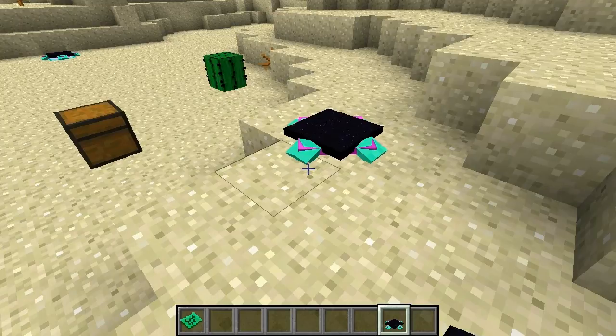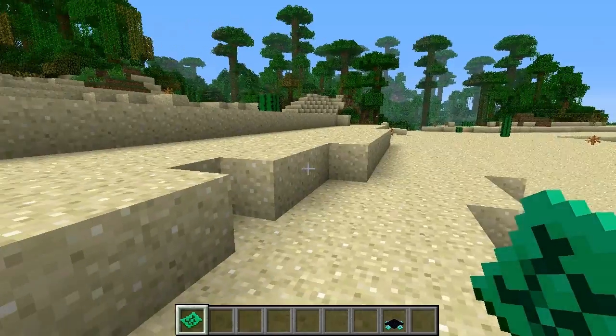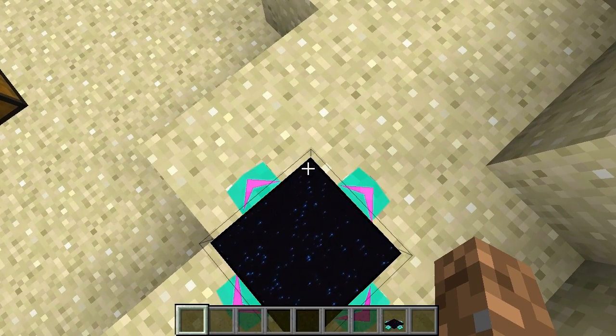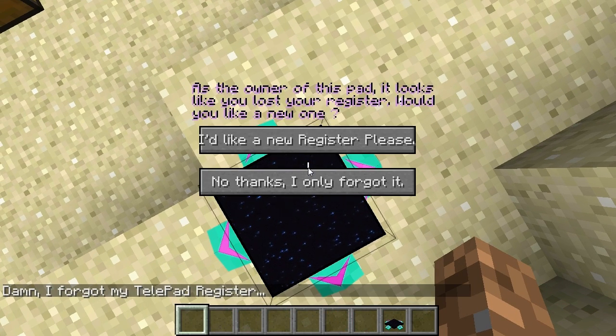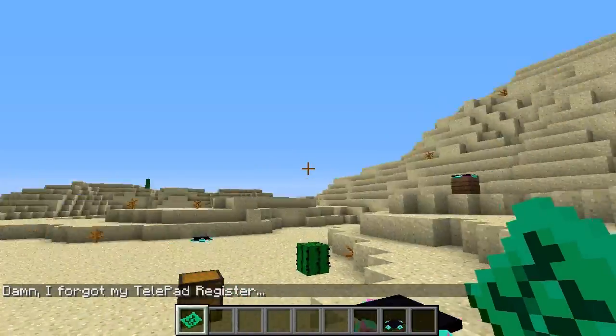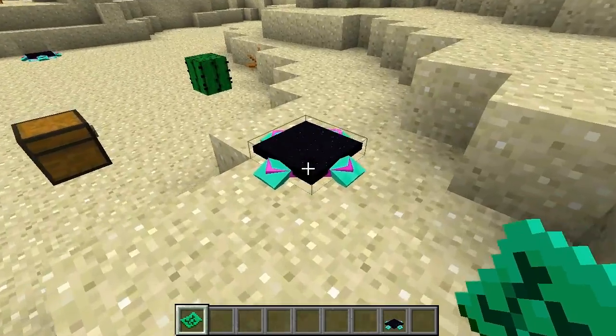I'm going to demonstrate how it works. I have a telepad set up, and I'll pretend we don't have a register right now, since that's what it would be like if you just installed this mod. Go ahead and walk onto your telepad — you have to wait about three to five seconds. There should be particle effects, but for some reason they're not showing on my computer, which I'm disappointed about since I love particle effects.